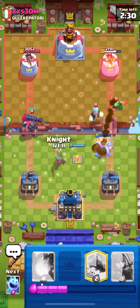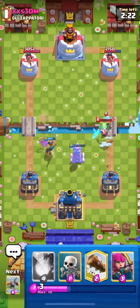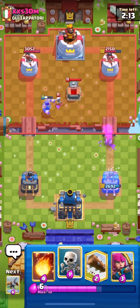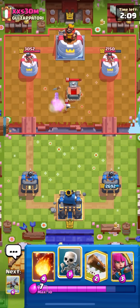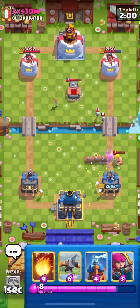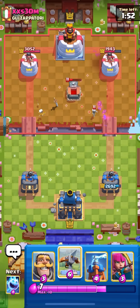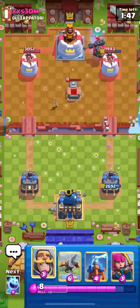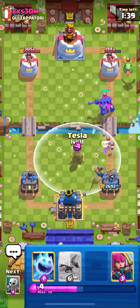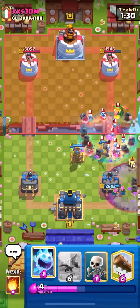That puts us at five and one. If I get to 10 wins and don't lose a game, I'll actually be somewhat confident I can get to 20 wins. Preferably I'd be 15 and one so I have two opportunities to lose. He's going to go Skeleton King in the back — I'm going to Expo. I wasn't sure if it was going to be golem or graveyard since Skeleton King and Ice Wizard can be in both, but I think this is going to be graveyard.